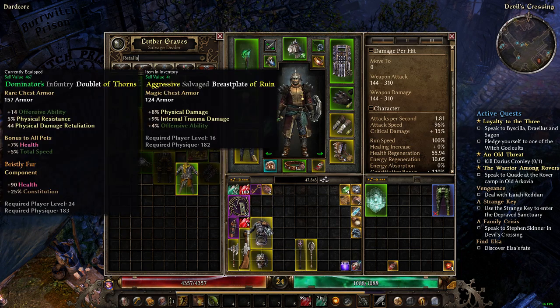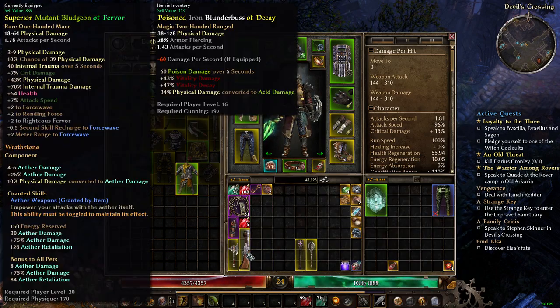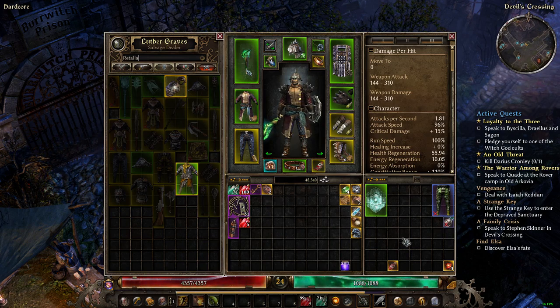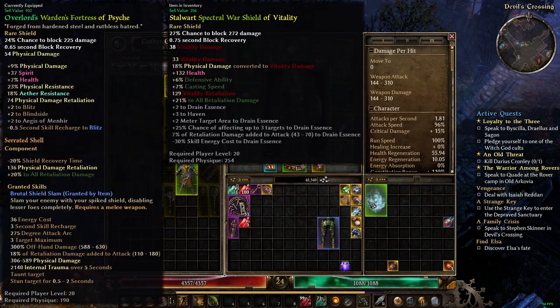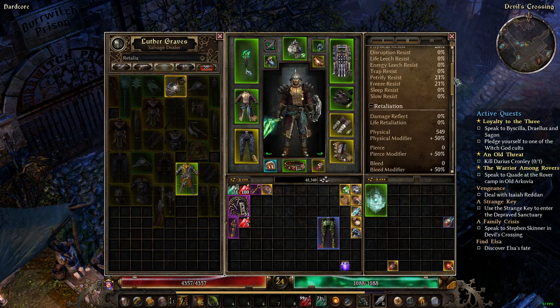No retaliation on most of these items. A chest piece — no retaliation. There's a whale mark I could put in my bag. A piece with 21 percent retaliation — mine has 74 flat retaliation but this gives a flat 21 percent to retaliation. Let me look closer at what type of retaliation it is.